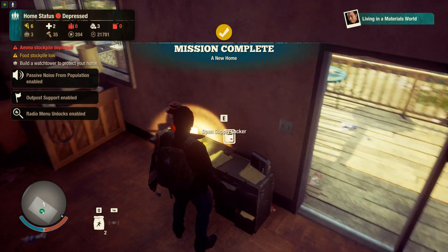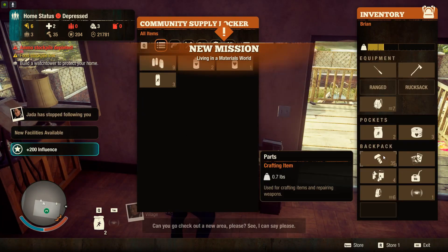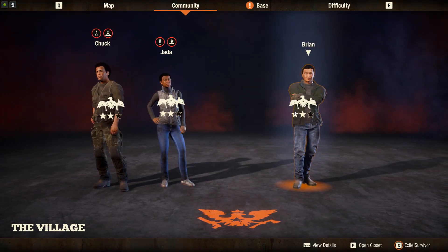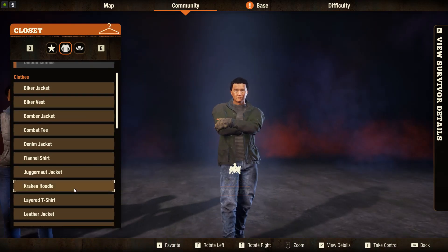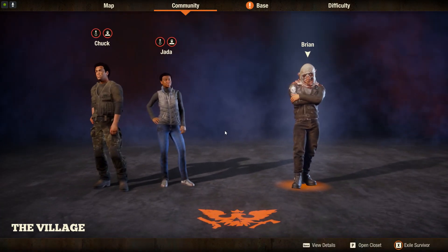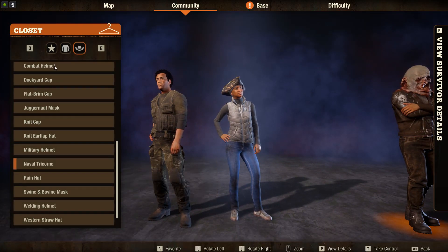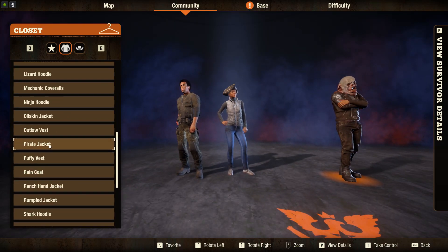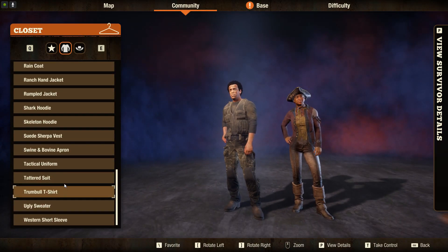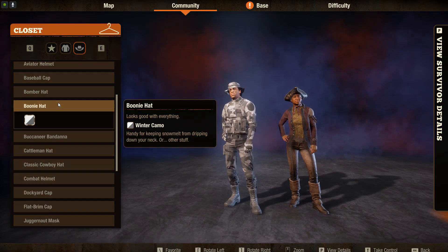We found the last zombie and turned this into our first base. Let's drop off some loot — we got some gas and a small backpack, but we want our backpack as big as possible. I'm going to take this time to change the clothes for our guys: the juggernaut mask for that guy, for Jada we'll make her a pirate with the tricorn hat and pirate jacket, and lastly for this character the tactical winter camo and the matching boonie.